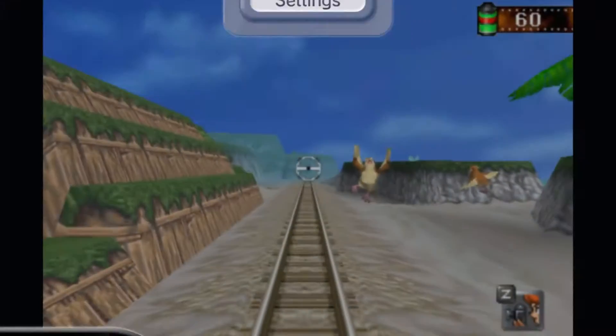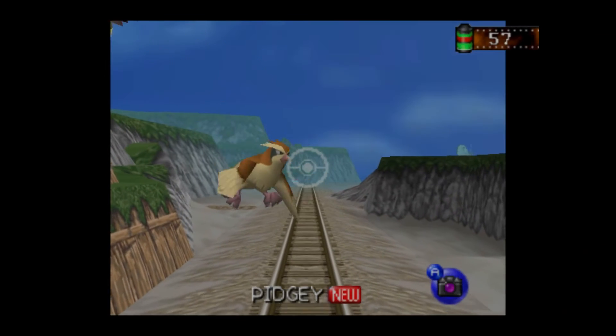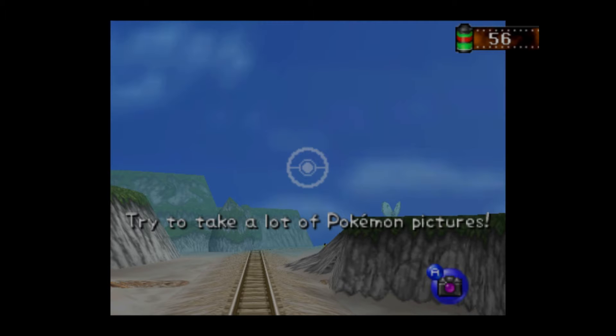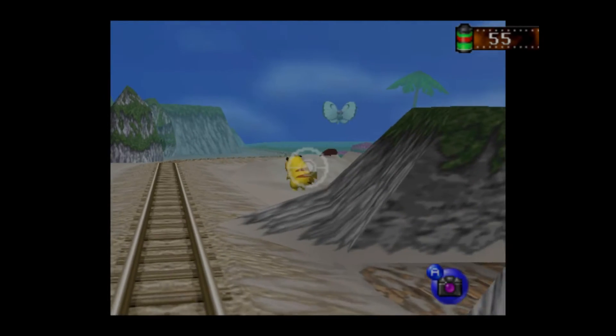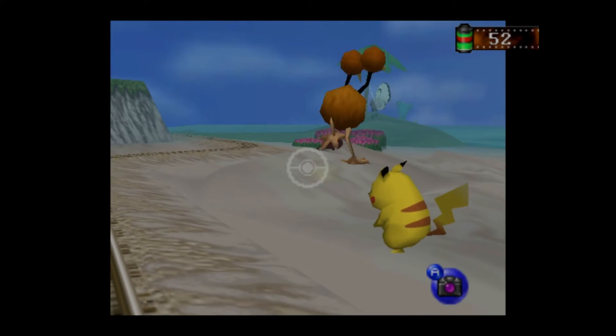This is what we were using to zoom in. That's A to shoot — trying to take a lot of Pokemon pictures. This wasn't in the emulator. Then a red circle appears in the middle when you're facing a Pokemon. So this is a lot better than the emulator already.